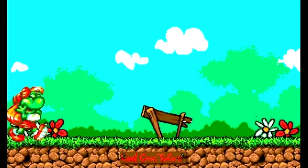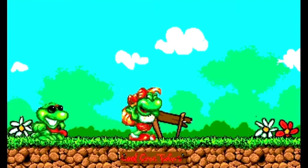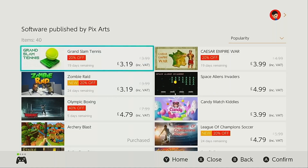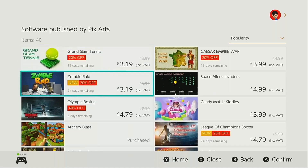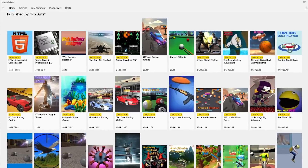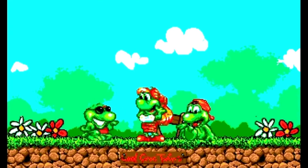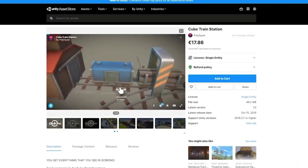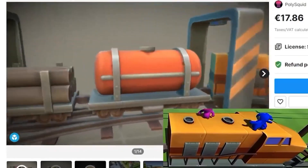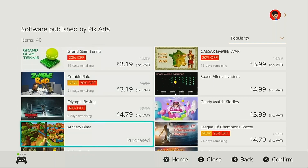Now after looking into Pixarts and finding out about Benoit's skill sets and all of the work he's done, I'm really just struggling to understand how someone can go from what appears to be a very respectable developer to releasing a torrent of asset flips — not only on the Switch eShop but also on the Apple and Android app stores, the Microsoft Store, and Steam. The only thing I can assume is that he's lost his passion for development and, like many other developers, has seen there's very little work involved in making a bit of cash from flipping assets.